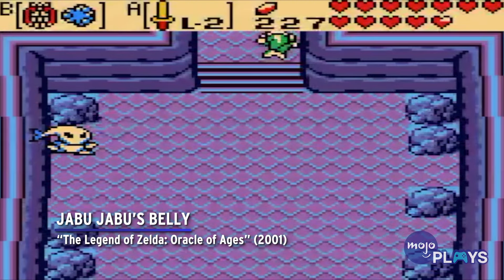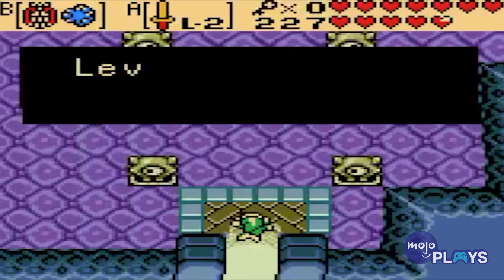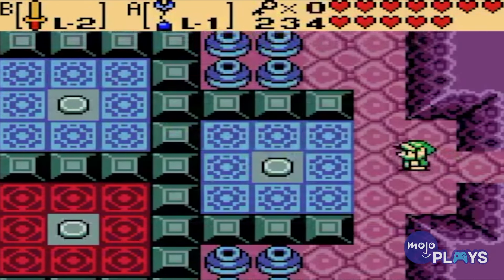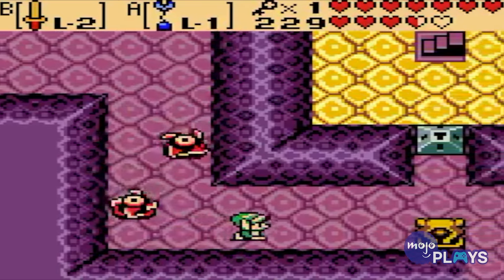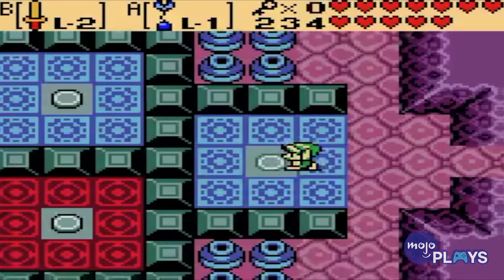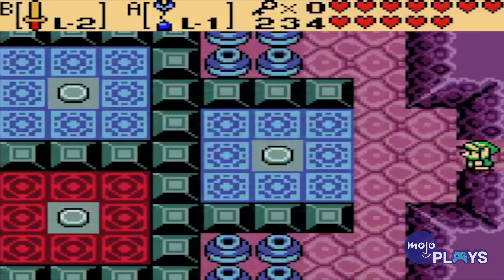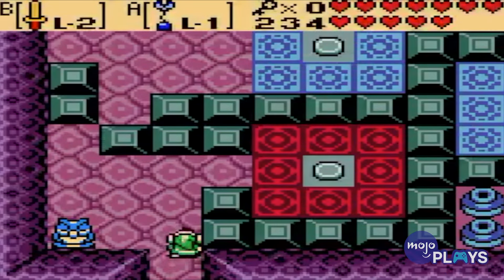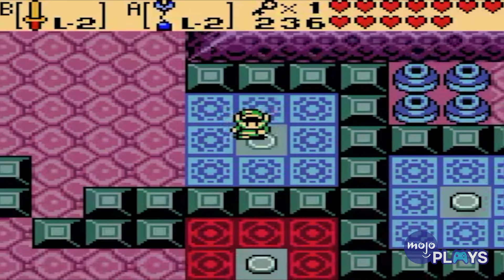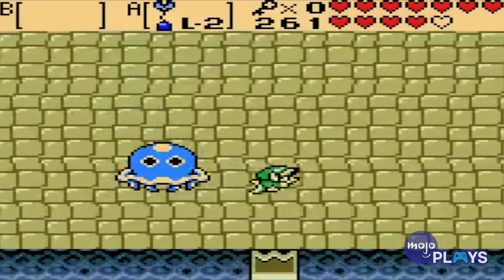Jabu Jabu's Belly, The Legend of Zelda: Oracle of Ages. Jabu Jabu's Belly is really like one big puzzle, and it is plenty challenging enough to warrant inclusion. Instead of three separate locations to change water levels, Link must constantly return to one room. Since you won't know which water level you need for any given area, you'll be returning to this room a lot. Because everything is tied to this one area, it does feel like one giant perplexing riddle. Keeping things on track and remembering which water levels you need and where to go is a giant lesson in patience in the face of unbearable tedium. And yet, the Water Temple always gets the bad rap.